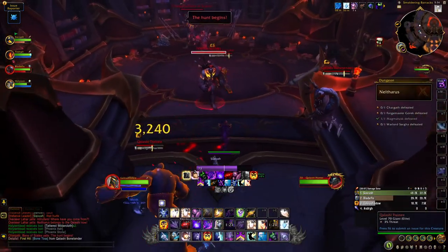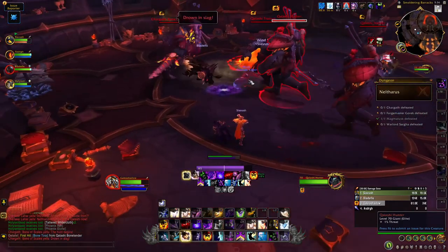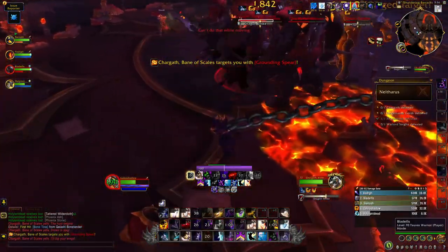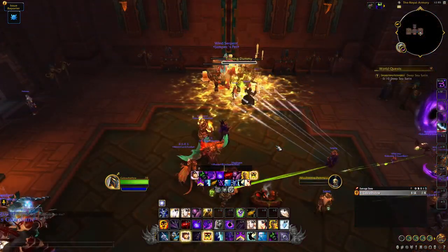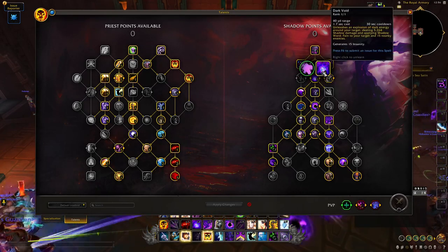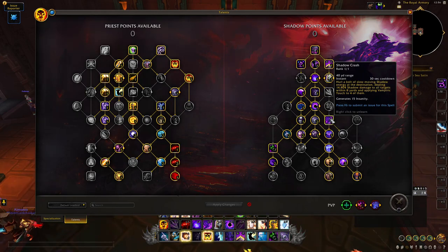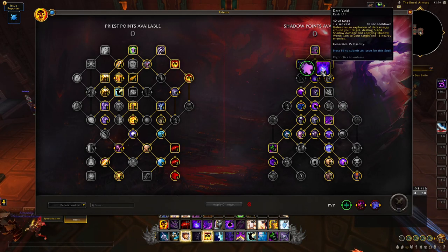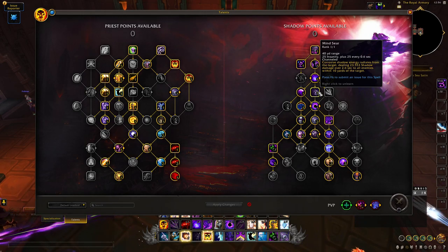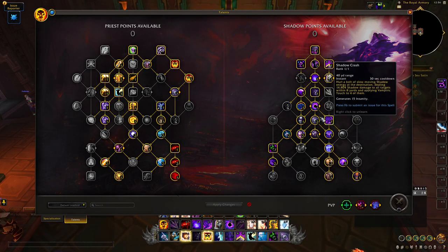It feels like a simple and effective rotation, similar to Feral in this regard — the changes to its AoE have made it simple yet effective, and its profile is getting way better. So it honestly feels like Feral to me. The first big win is that Mind Sear is being completely reworked, and the way you spread your dots is being reworked. You now get Dark Void and Shadow Crash which are both spreading your dots, both on 30-second cooldowns so they line up perfectly.